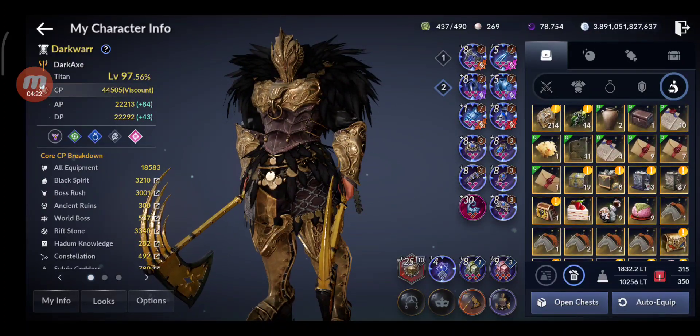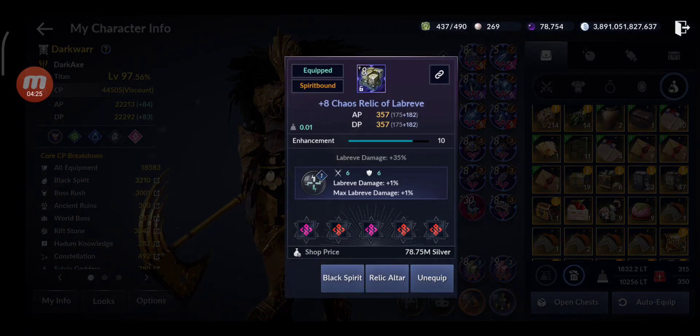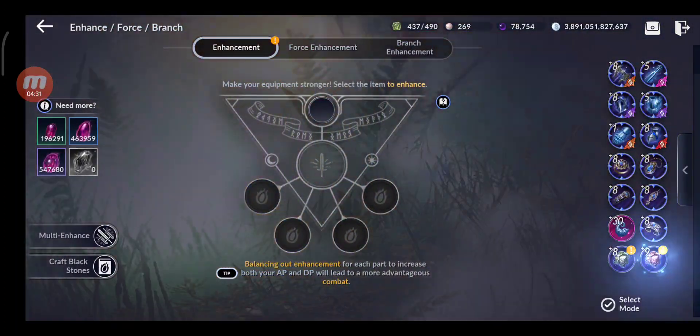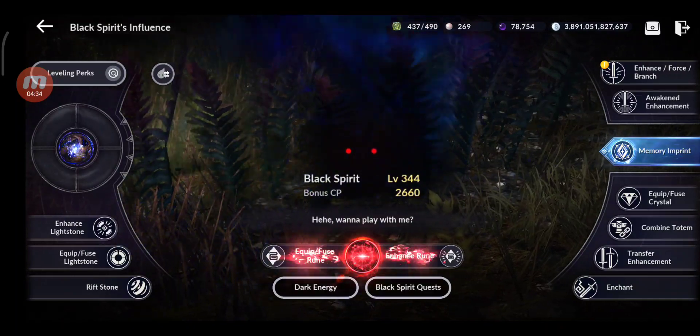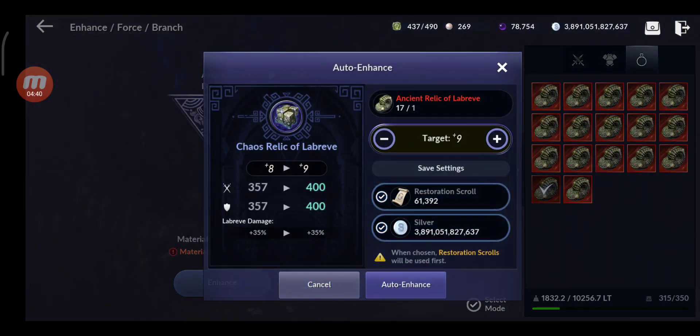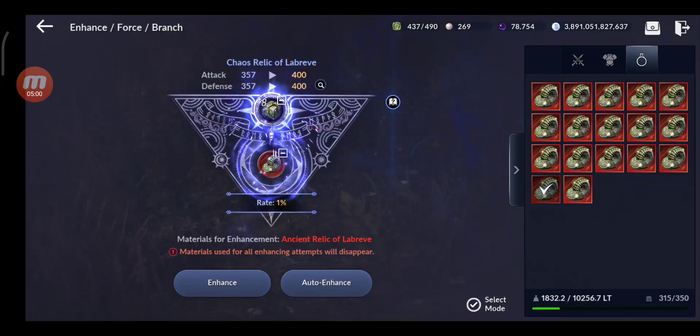Now let's try to enhance. I'm gonna use silver restoration. I need them to get a final piece of gear — plus 8 — and then I can use the others for different stuff. Let's try directly for plus 10. Going manual — one percent chance guys, one percent chance.